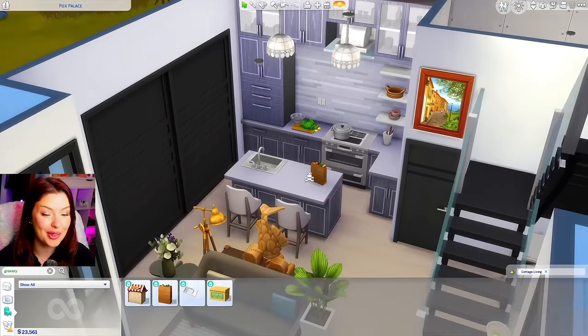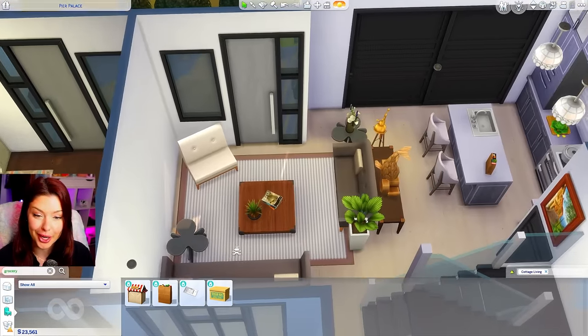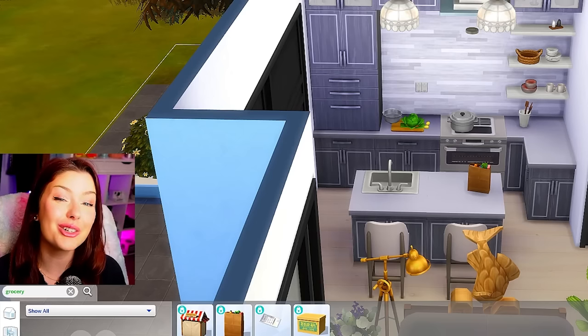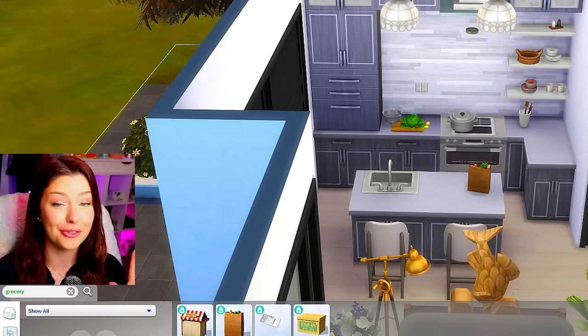It's actually funny because it matches the rest of the house — we've got the gray going on, the neutral over here, and then the gray kitchen over there. So now we can go back to Pinterest and see what we're going to get for our kitchen.